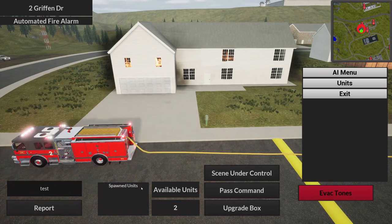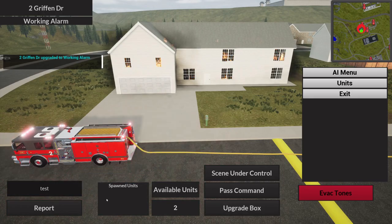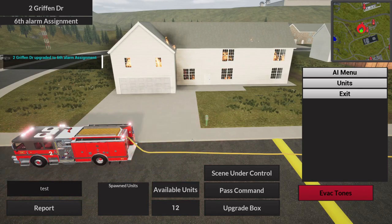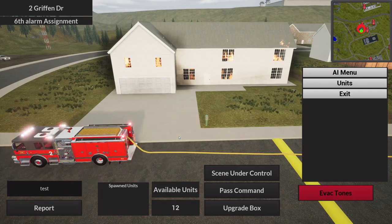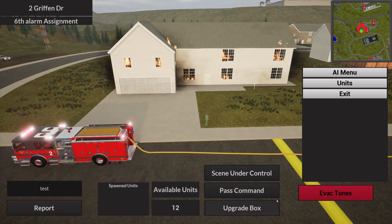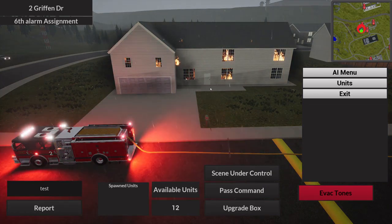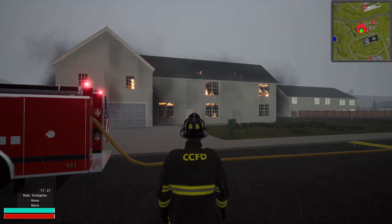In the Spawn Unit tab, every time you spawn a new unit it'll appear there and you can remove it at any time. For all emergencies you start off with just two units available. If you upgrade the box to a working alarm — which signifies you have a good fire going — you get two more units. You can go all the way up to six alarms, giving you 12 units. This may be balanced and changed. Every time you upgrade the box it re-dispatches: station alerts go off, tones go off. At any time you can pass command, allowing another player to take over, though any units you've spawned will remove themselves.